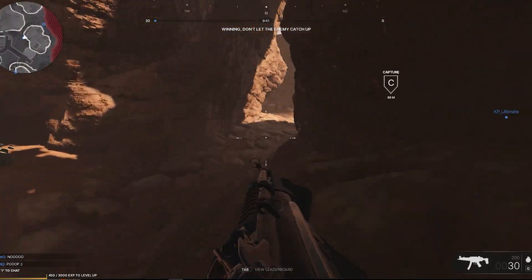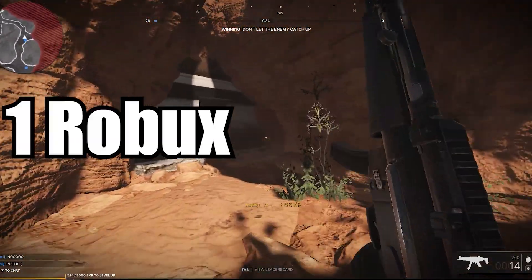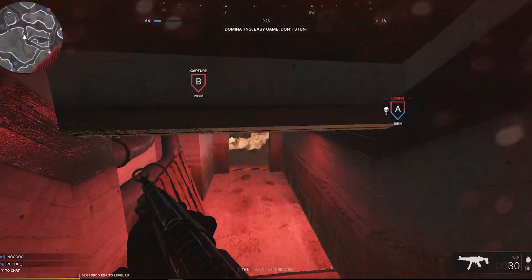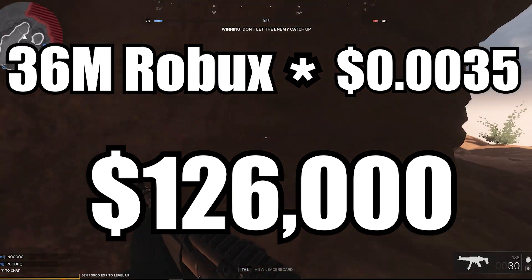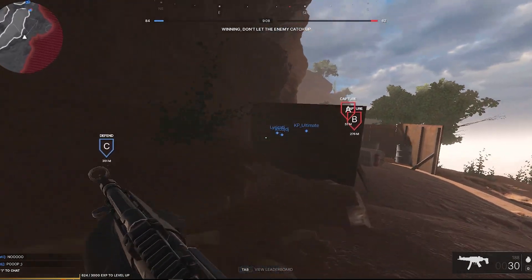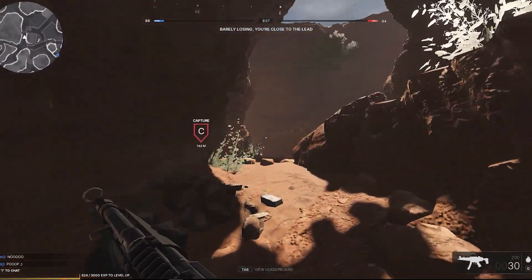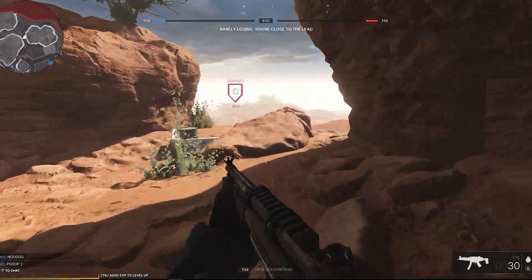So how much does that convert into real dollars? Roblox has a developer exchange where developers can exchange their Robux for real money. One Robux is equal to $0.0035 — basically a third of a cent per Robux. So Frontlines, which made 36 million Robux, has made $126,000 just from premium payouts. Blox Fruits with 11.2 billion Robux has made $39.2 million. And Brookhaven with 17 billion Robux has made $59.5 million. That's not including game passes, donations, or anything else — only premium payouts.